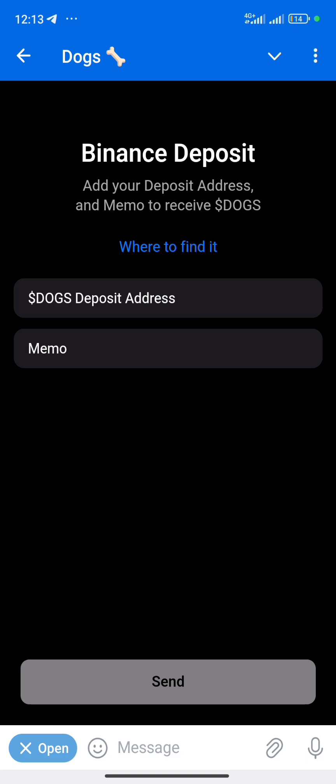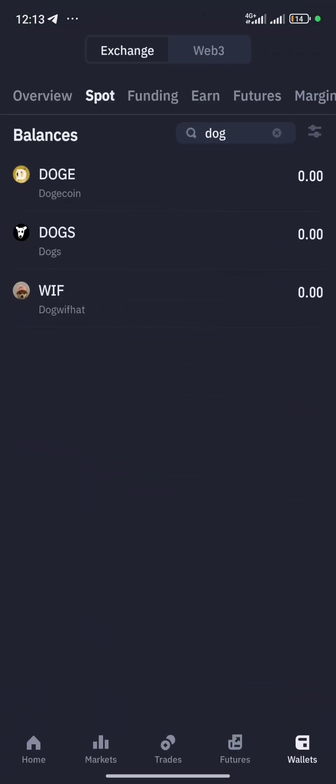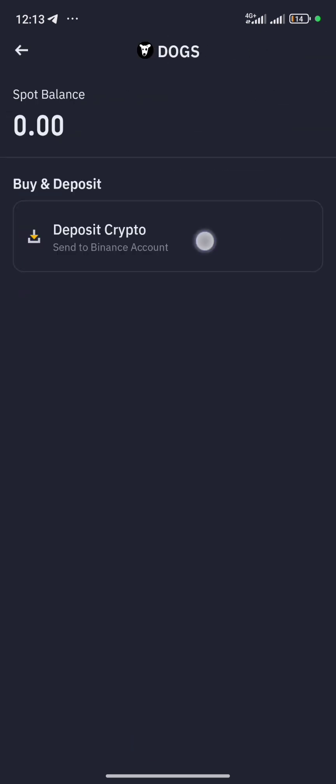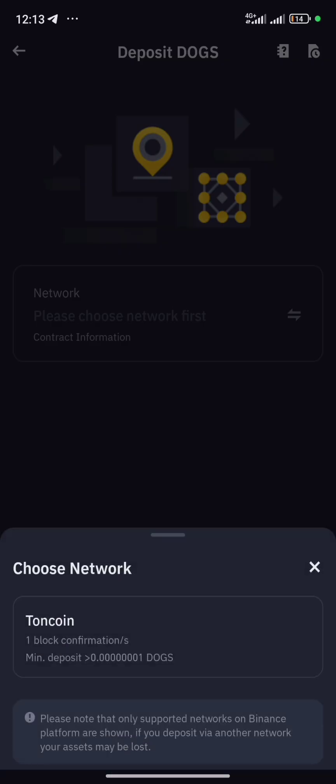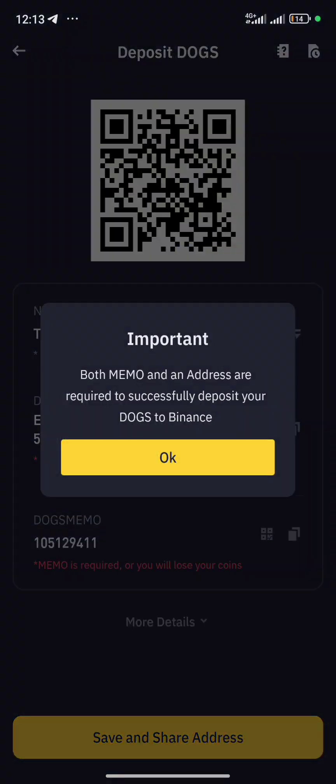Now go back to your Binance wallet and copy your DOGS deposit address and the memo. Search for DOGS in Binance, click on it, and click on Deposit Crypto. Once you click on Deposit Crypto, choose Thorchain (RUNE) and click OK.